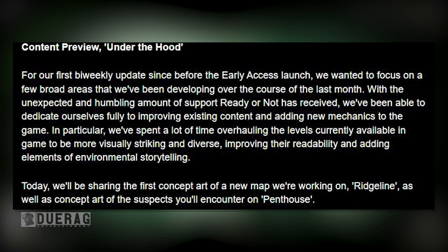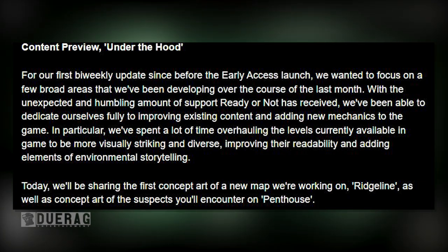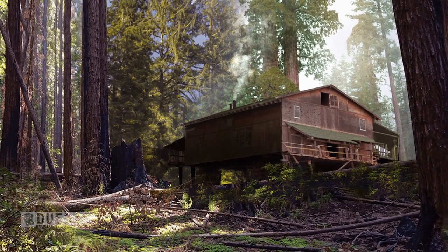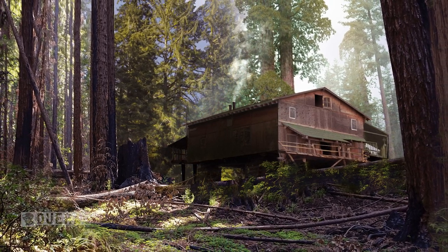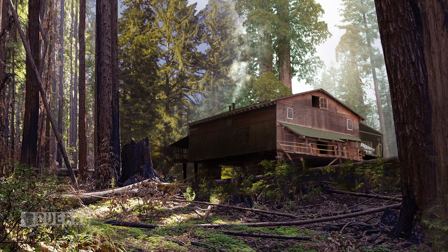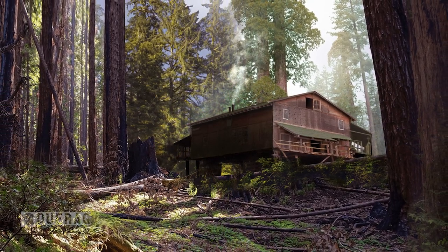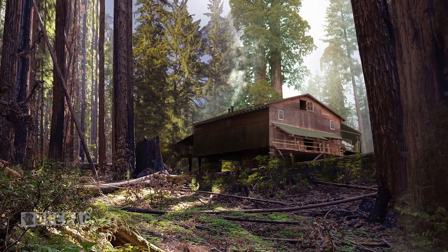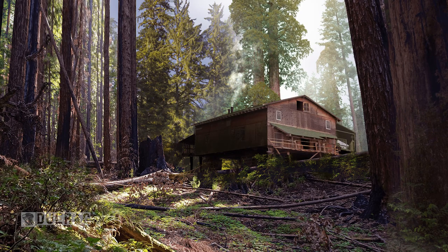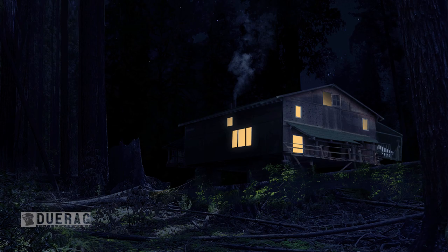They're sharing the first concept art of a new map called Ridgeline, as well as concept art of suspects you'll encounter on Penthouse. I believe this picture was first posted on their Discord. There's nothing too different about it — maybe it's just a little bigger than the previous one. Underneath the picture it says 'concept art of Ridgeline, a level currently in the works.' Nothing too crazy — I've already looked at this pretty thoroughly.